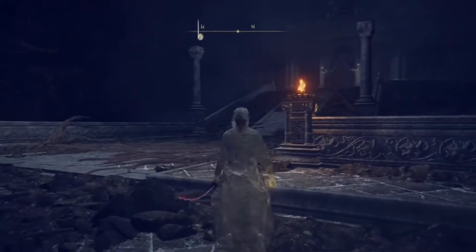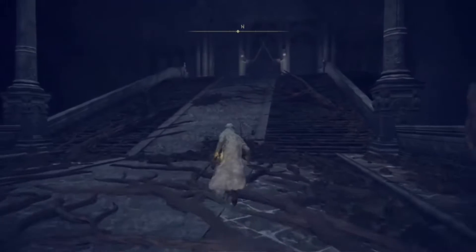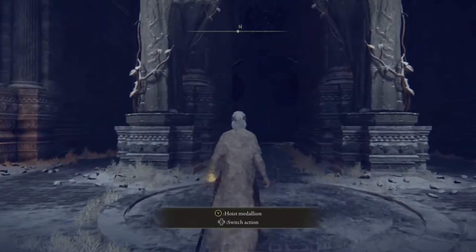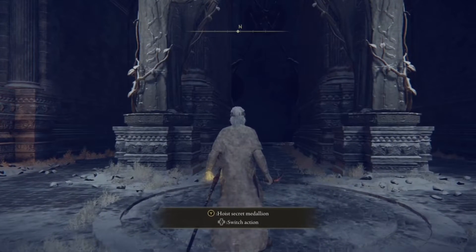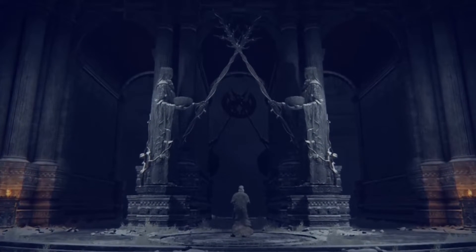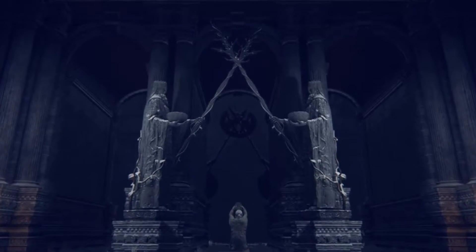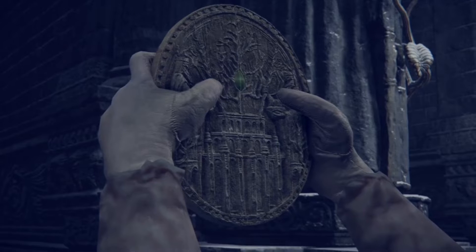All right, today I'm going to show you guys how to get the Knight's Cavalry set. First thing you want to do is hoist your secret medallion if you have it. Pretty much how you get it is just by beating Commander Neil and he'll give it to you. The other piece is somewhere else in a swamp.